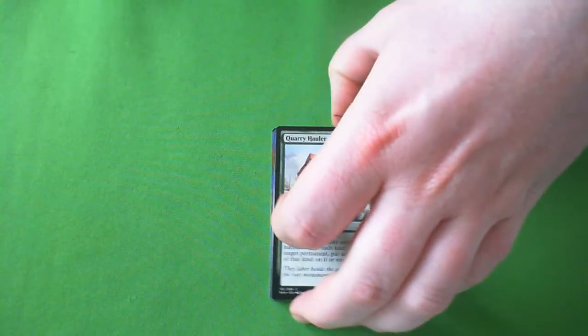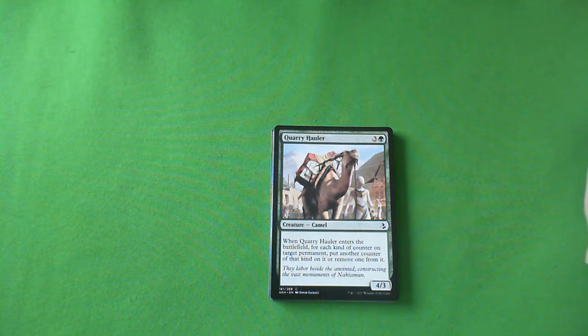Quarry Hauler — it's a 4-3 for 4 with one of my favorite creature types: Camel. When it enters the battlefield, for each kind of counter on target permanent, you can put a counter of that type on it or remove one from it. So in terms of this set, you either add a -1/-1 counter to an opponent's creature or remove one from yours. My cat assistant is gone — she is no longer helping me grade cards. It's a C. You'll play it. I don't think the counter thing is that big a deal, but there are enough green cards with counters that you'll probably make use of it.